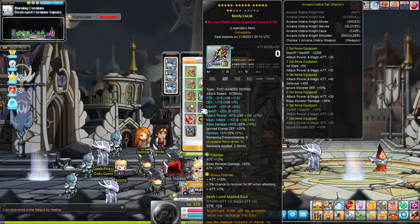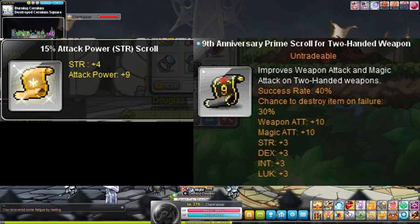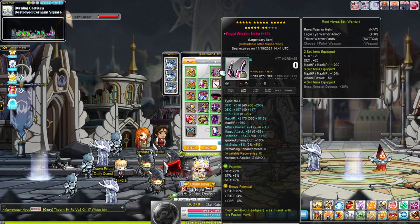For weapons, I scroll with 15 traces. Traces give nine attack compared to primes which give ten attack. Traces are just so cheap while primes are expensive, and it's only about one attack difference. Even with star forcing considered, the total difference is maybe 20 to 30 attack — not worth the extra money invested in primes.